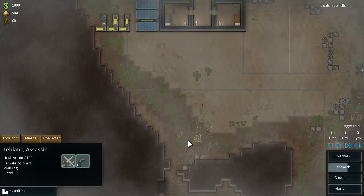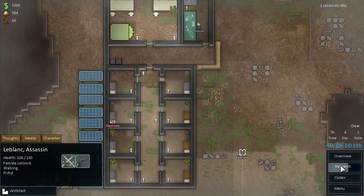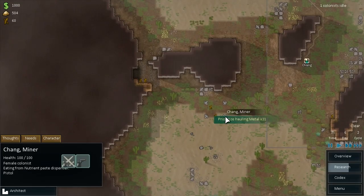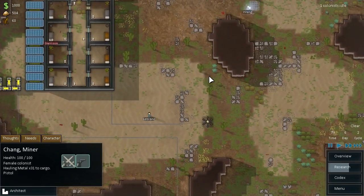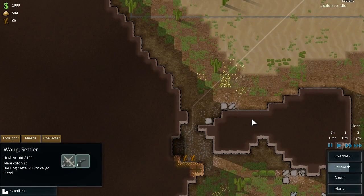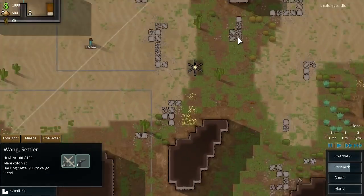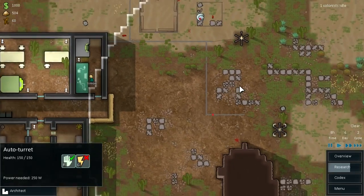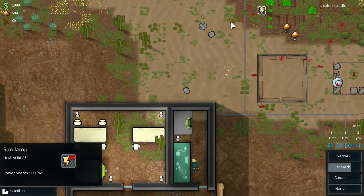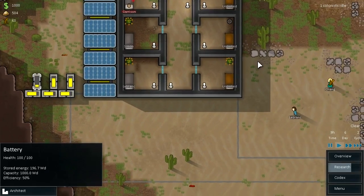So we've got three colonists busy — Garrison's recuperating, Simon is researching. Chang, you can actually haul this metal. Wang, you can help by taking this stuff too. Yeah, we need to turn the power off from that — we don't need it draining power right now. Everything's doing okay.